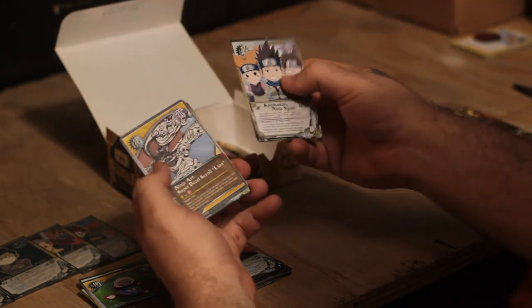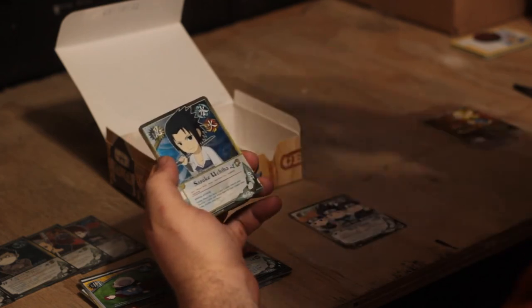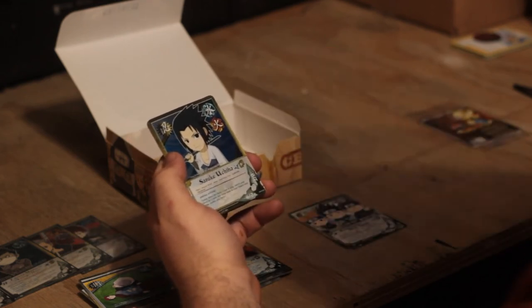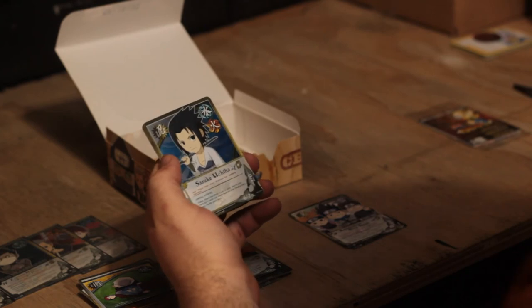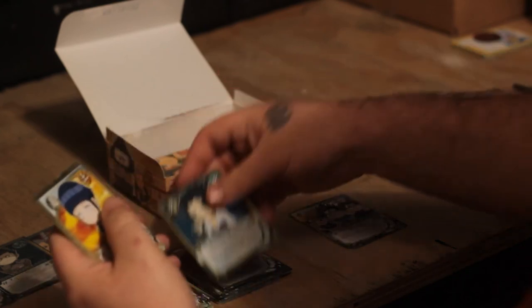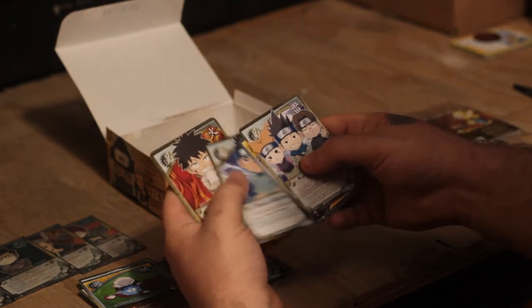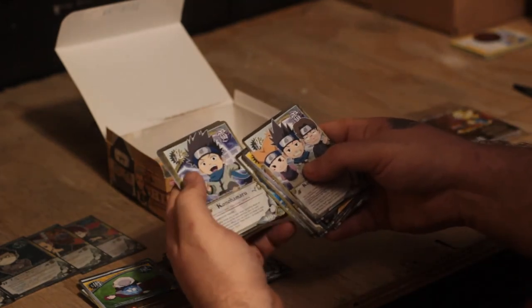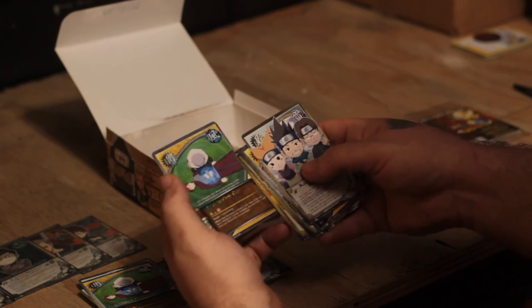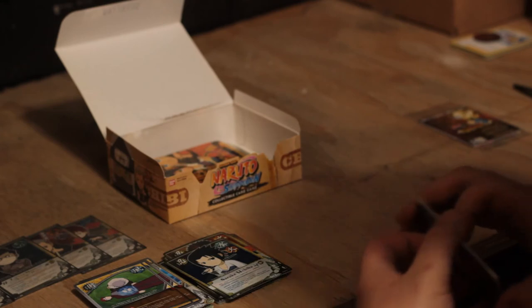Konohamaru Ninja Squad, Ninja Art Super Beast Scroll Lion — oh nice! And there's the pack art Sasuke again but as a foil — awesome. Hinata Hyuga childhood, Iruka, Kiba, Giant Spider, Konohamaru, Neji, and Reanimation Jutsu for the rare.